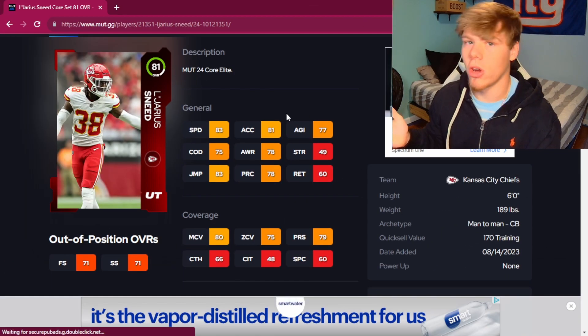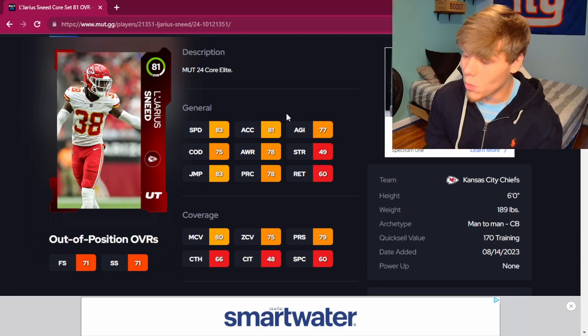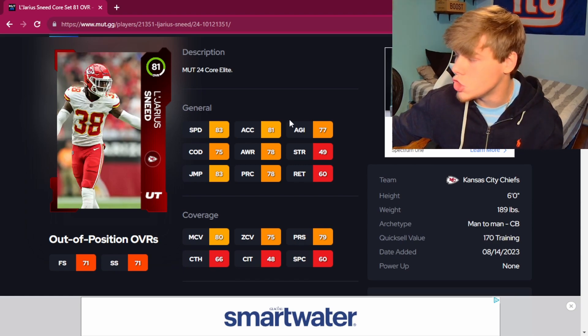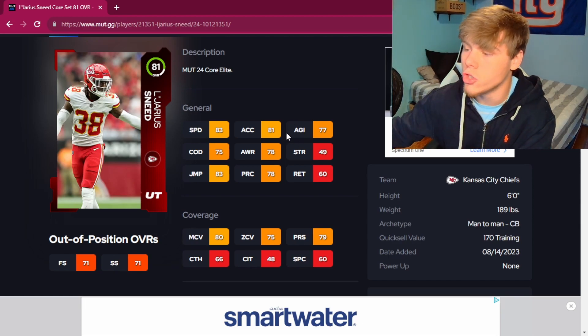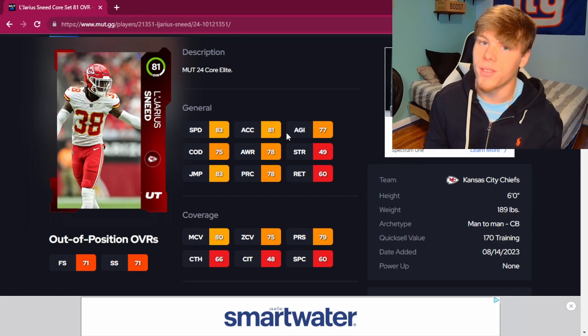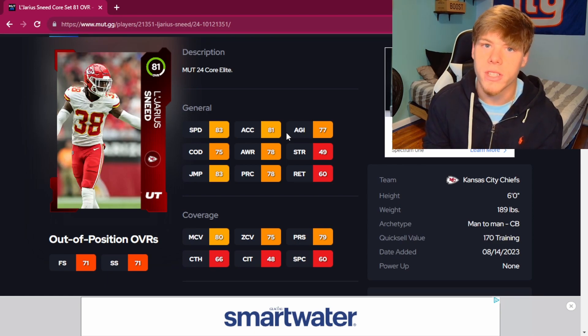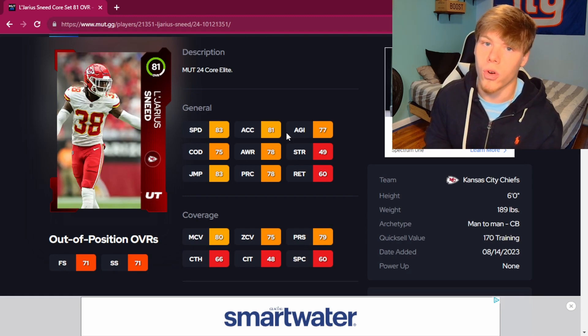As for corner, the best budget corner in the game has to go to LeJarius Sneed — 83 speed, 83 jump, 81 acceleration, 80 man, 75 zone, almost 80 press. This card truly has it all at 6 foot, 190 pounds. He's a little hard to snipe for under 15k, but you can find him in the 14 to 15k range pretty consistently. Best budget corner in the game.